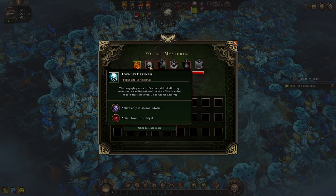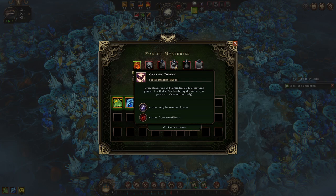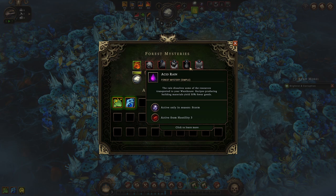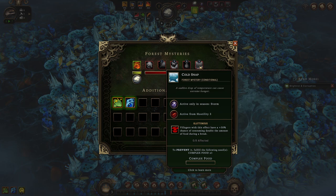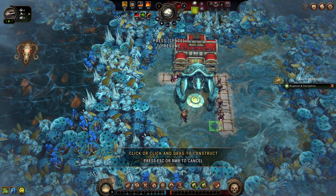Looming Darkness: negative four global resolve for every hostility level. There's also Fog — active from hostility one, villagers will move 40% slower if they don't have housing. In storm, every dangerous and forbidden glade discovered gives negative two global resolve during the storm, and it is added retroactively. That could be threatening. Acid Rain: resources transported to your warehouse dissolve. Recipes producing building materials yield fewer goods. Cold Snap after hostility three: villagers have plus 50% chance of consuming double the food in a break, unless they have complex food. Not ideal, but not anything I don't think we can deal with.